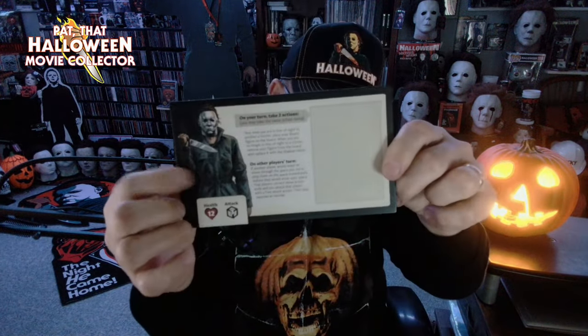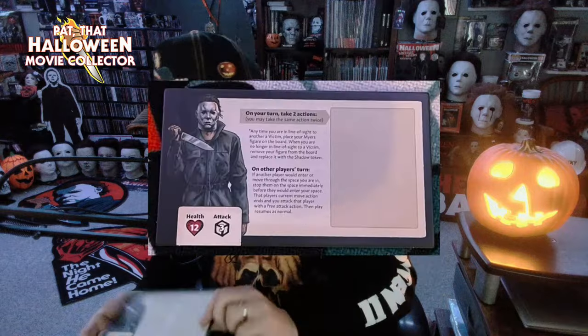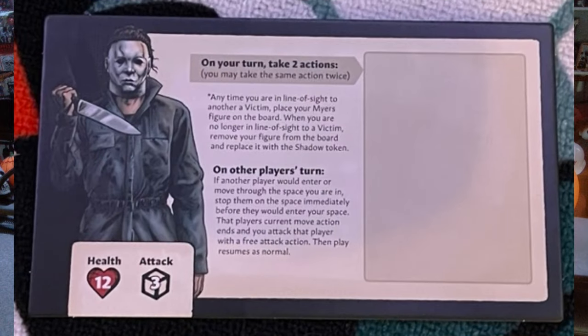There are probably stands that the figures get attached to. And oh, I almost forgot to pull out Myers. There's more hearts and magnifying glasses — I've got to figure out what all that means. Here's another game board, which I'm assuming this is the main one, and it's got Myers here, which is very cool. There's going to be a lot to learn about this game.